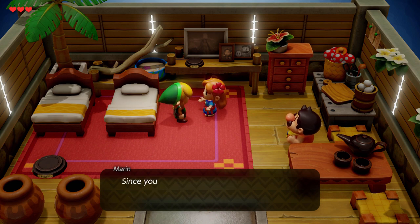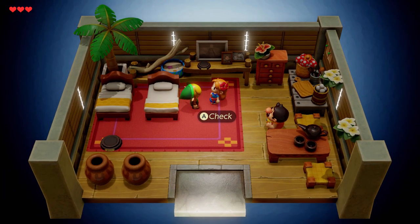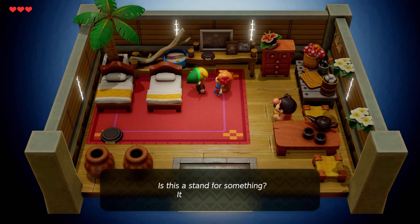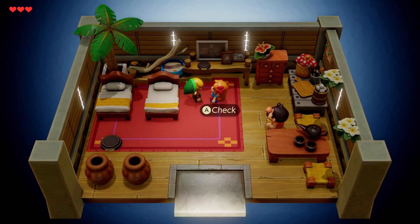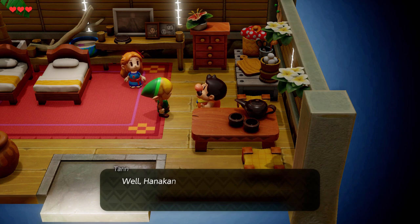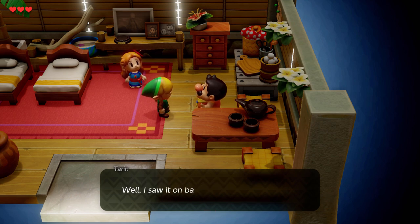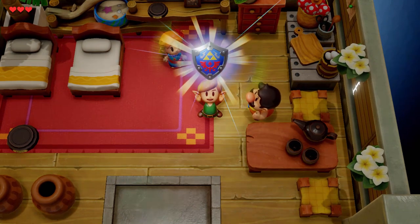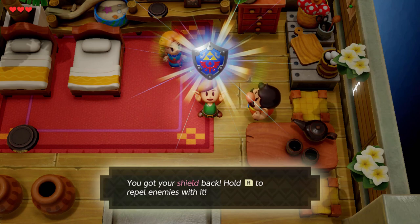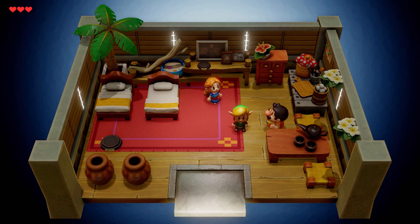Koholint Island. And we've got Marin instead of Zelda. Hi Marin. Oh, well that was quick - I've got the Hylian Shield straight away. Nice. Let's see what else is around in this room.